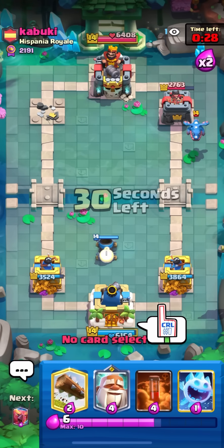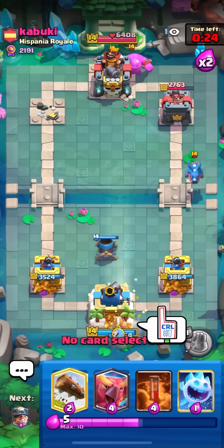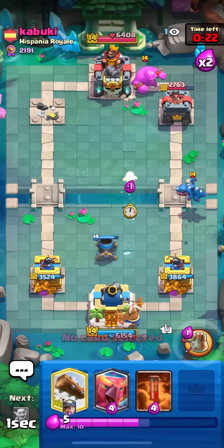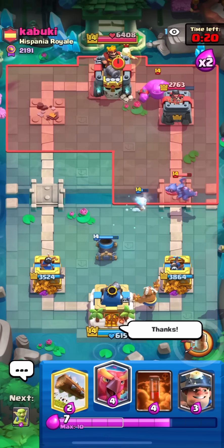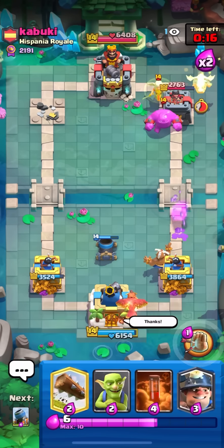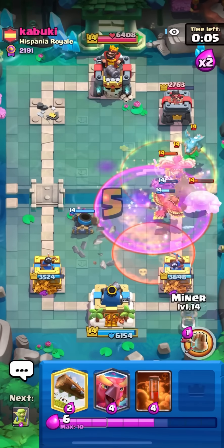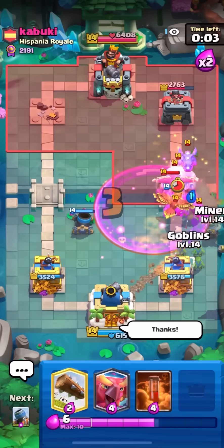E-barbs — my phoenix is gonna put in pretty good damage to those e-barbs. Just gonna go for a miner in the back to tank for the phoenix. Ice spirit for the e-barb, goblins to keep the egg alive. E-golem in the back — I can't really go in, I just have to set up a defense. Gonna mortar on defense and then snipe the e-drag with my phoenix once it comes up.